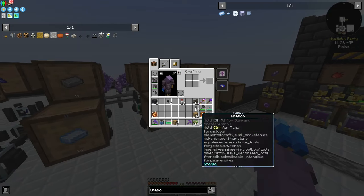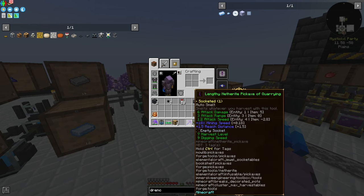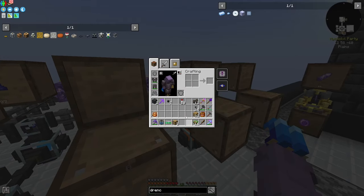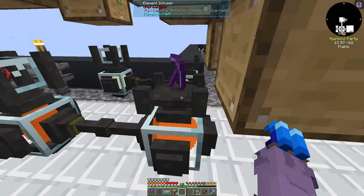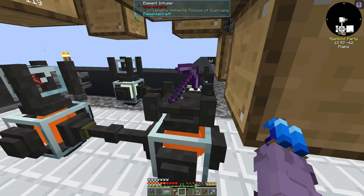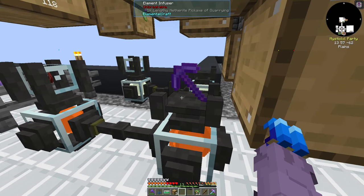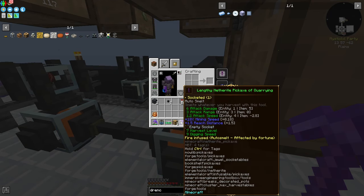Now we want to get our auto smelt pickaxe. I have an auto smelt pickaxe already with the enchantment, but the reason I set this up is what I'm about to show you — you put these on top of a fire infuser. Once it's infused with fire, it gives the tagline 'auto smelt,' not the enchantment but the tagline itself. You can also do this with water to get fortune. As you can see, it says in yellow 'fire infused, auto smelt, affected by fortune.' That gives us auto smelt on a pickaxe even without the auto smelt enchant — super useful.